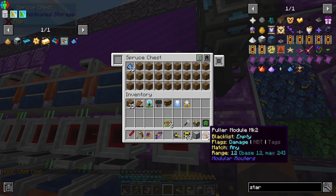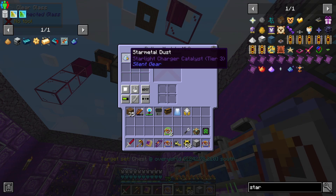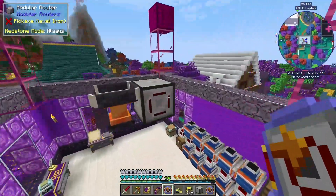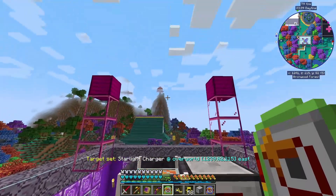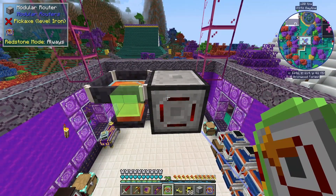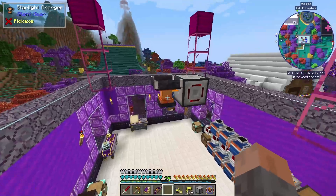That's building up. We're going to use one of our pullers to pull Star Metal Dust out of the chest - there's some spruce in there so you don't want to fill the whole chest with Star Metal Dust. We'll set up a whitelist so only Star Metal Dust can come out. We want Star Metal Dust going in there. It's already picking it up, and now we need to put this in the charger - and it is transferring in there. Excellent, that's working great.